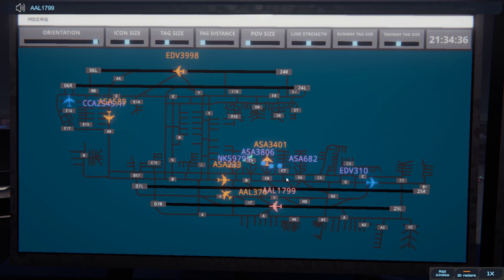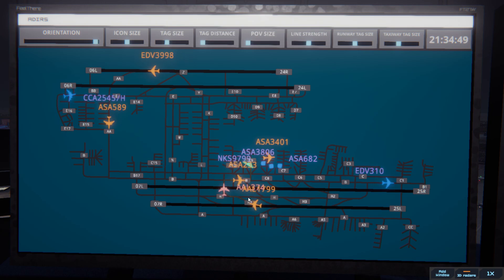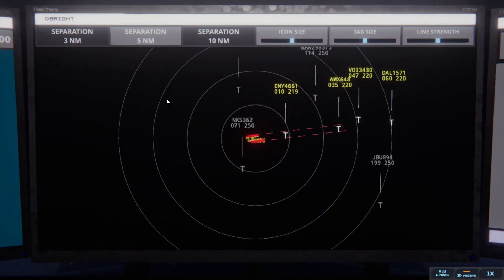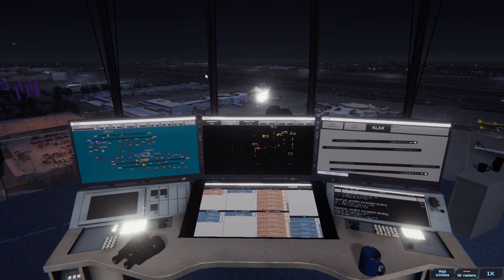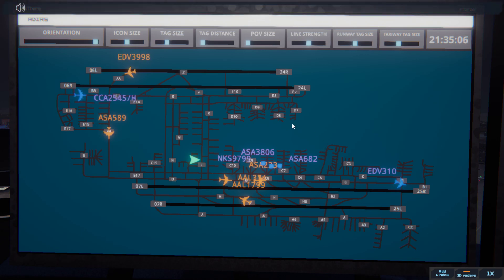American 1799, taxi to ramp via Juliet Bravo Charlie 9. Los Angeles tower, Air Mexico 648 on final 25L. There's Air Mexico — Air Mexico 648, runway 25L cleared to land. Runway 25L cleared to land, Air Mexico 648. Volaris is coming up next — Endeavour's got to wait. Endeavour 310, runway 25R line up and wait. Runway 25R line up and wait, Endeavour 310.